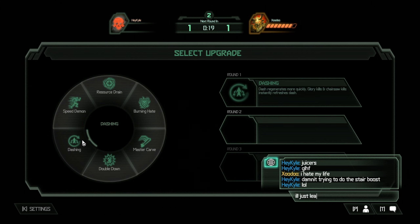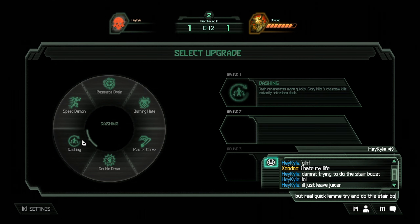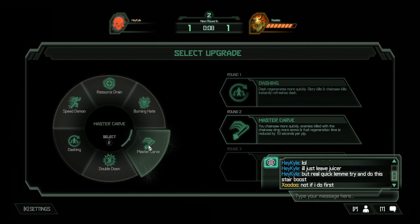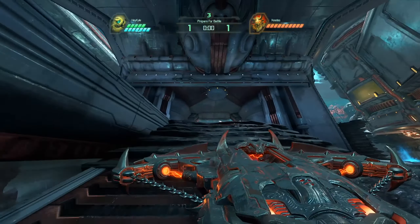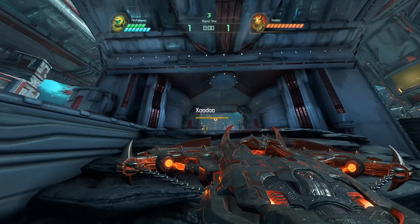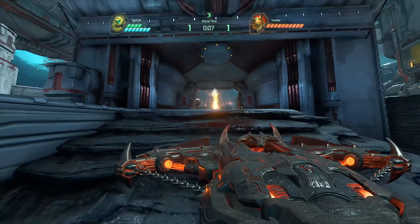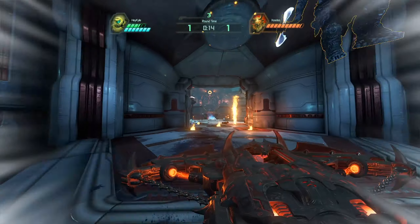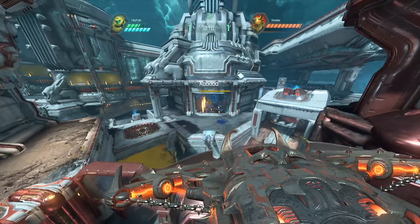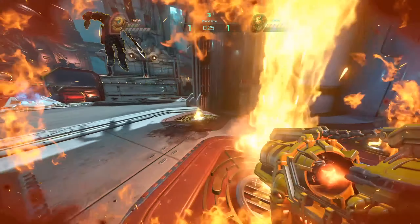Another cool thing you can do is a stair slash slope boost off the staircase on Celestial. You just look up slightly and dash. This one is very hard to perform — I still can't do it barely 10% of the time. It's very difficult. But when it works, you're at demon spawn. Shoutouts to Zudu for helping me do this — his teammate left because he got owned too hard, and Zudu gave me the time to get this boost working. Thank you Zudu, I love you.